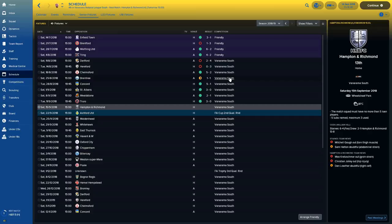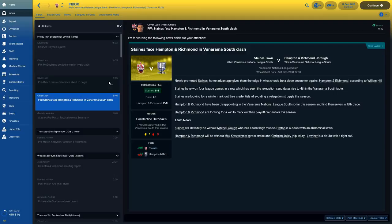Beating Chelmsford 5-2, we drew away at Braintree which wasn't too bad — we had some injuries for that game. But since then we've won 4 on the spin. Our next games are Hampton and Richmond at home and Ashford United away. These are the next 2 games that will feature on this episode. Hampton and Richmond is a local derby.